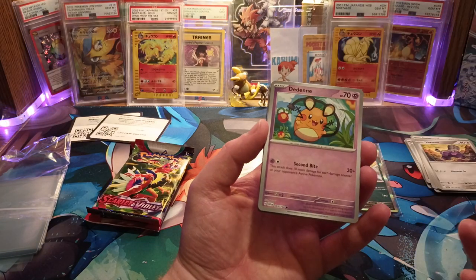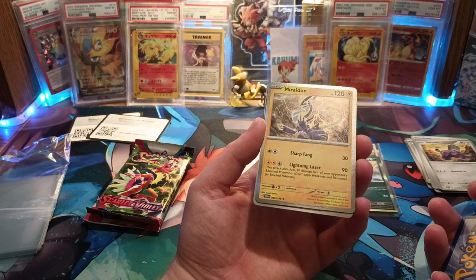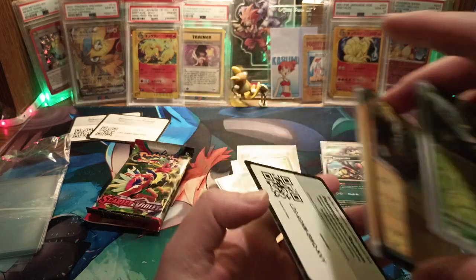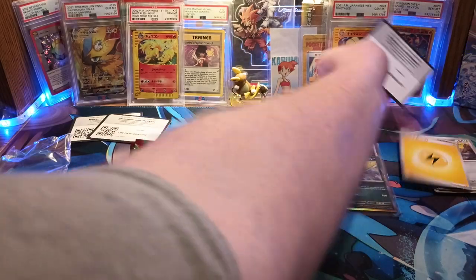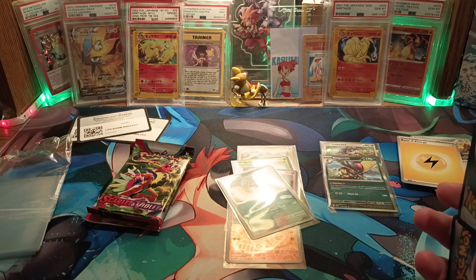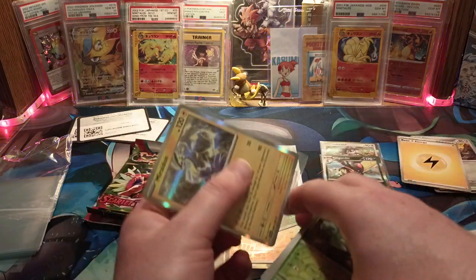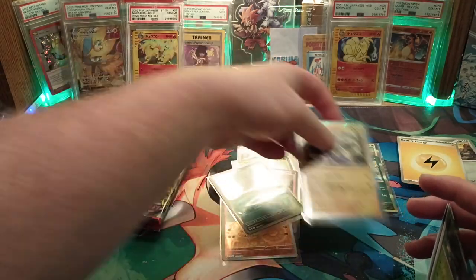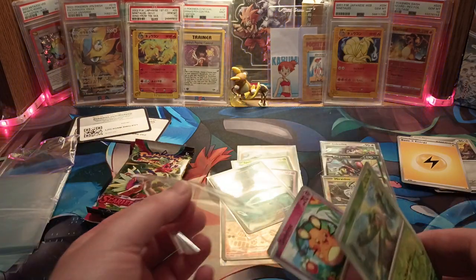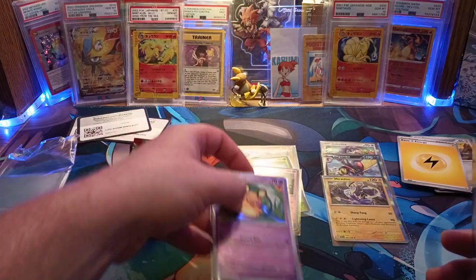Pack two: Tropius, a Dedene, and a Mirrodin — which is a lightning type — and a lightning energy in the back. I do apologize my energy is a little low. Nothing crazy yet. The Mirrodin is probably our best one, and I mean, I'm a little biased, but the Rilu too.